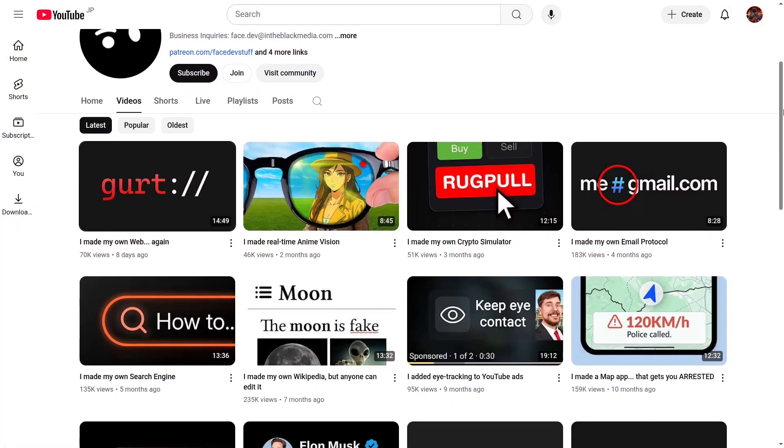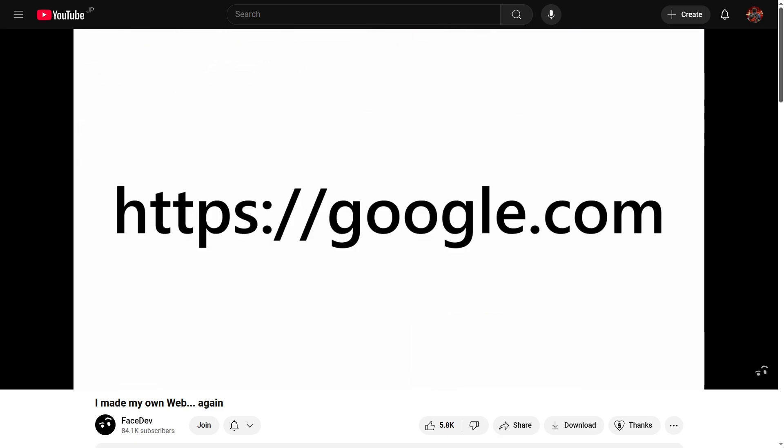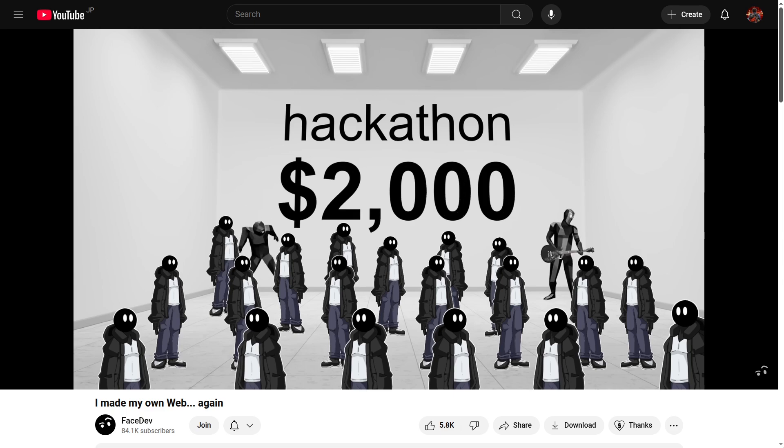And then up to some strange but creative news. Facedef is a YouTuber whose content can be described as interesting and entertaining. In his latest video he made his own web using Godot — and yes, he has done it once before. The browser is made with Godot, and basically he made his own web format, separate from HTTP and HTTPS. It's open source so you can take a look at the GitHub project — he even made a site for it. Check out his channel and the link in the description.